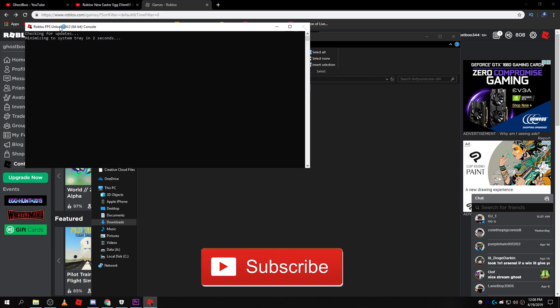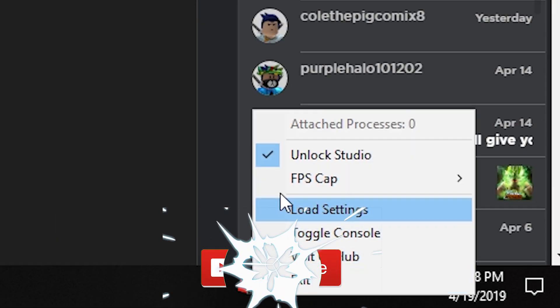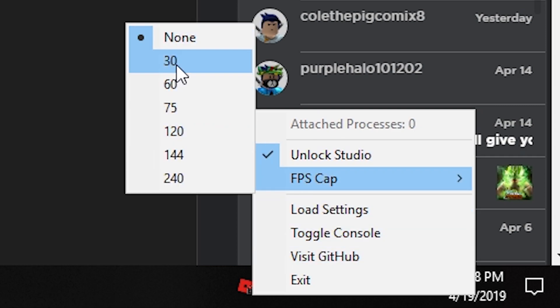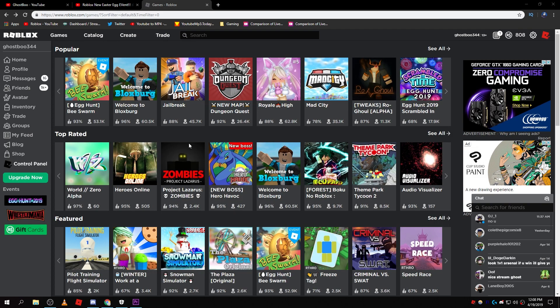Double click on it and just let it load. You don't need an FPS cap because that's not really important if you want the best performance. Now if we go to a random Roblox game, you will get over 60 FPS — that's how it works.